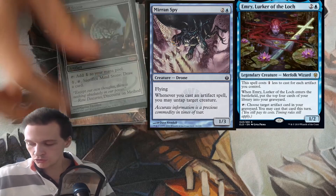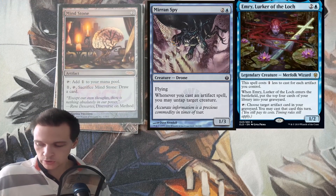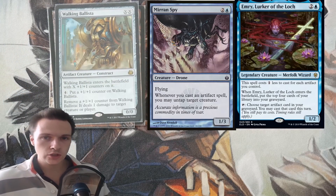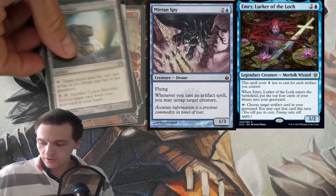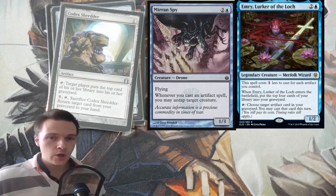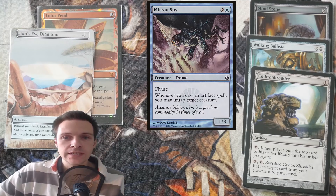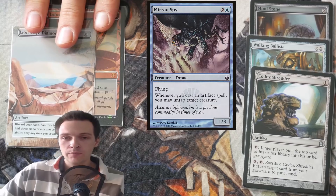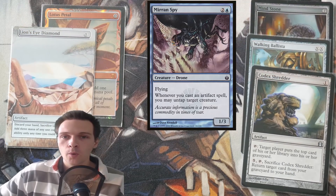After you have infinite mana, you can draw your entire deck with a card like Mind Stone. You can also do infinite damage with a card like Walking Ballista — just cast Walking Ballista with X equal to infinite. You can also return your entire graveyard to your hand forever with Codex Shredder. In general, all you need is your commander in play not suffering from summoning sickness, Merfolk Spy at the ready, one of these two mana cards, and then an outlet to win from the infinite mana.